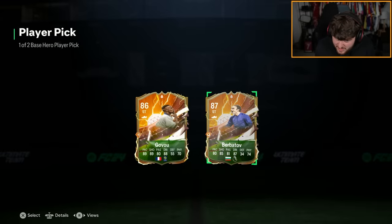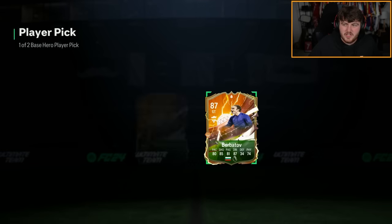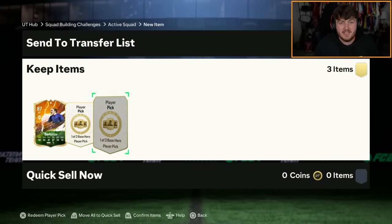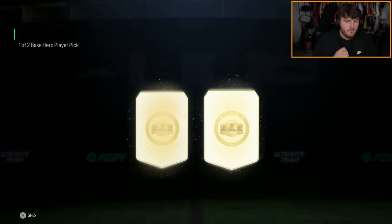Sidney Govoo or Berbatov. Govoo's the obvious one there because he's way better, man. Govoo is solid — I think he's expensive as well, about 150k. You might hate me, but I am going to pick Berbatov because I just love Dimitar Berbatov. Govoo's decent — not bad at all. These aren't super expensive, so a Sidney Govoo is good profit.